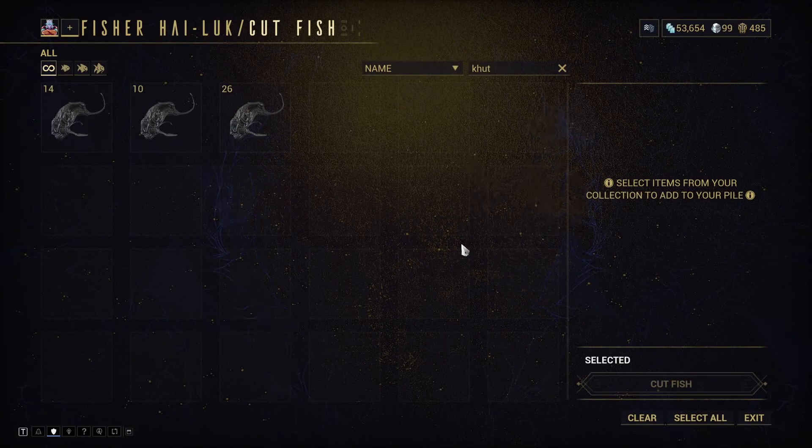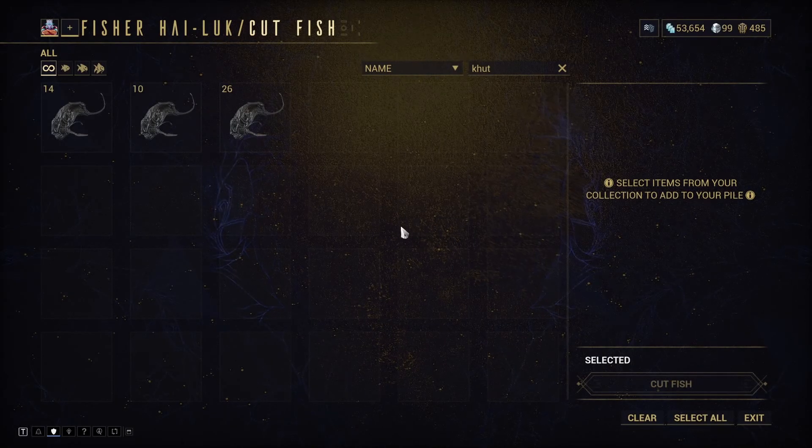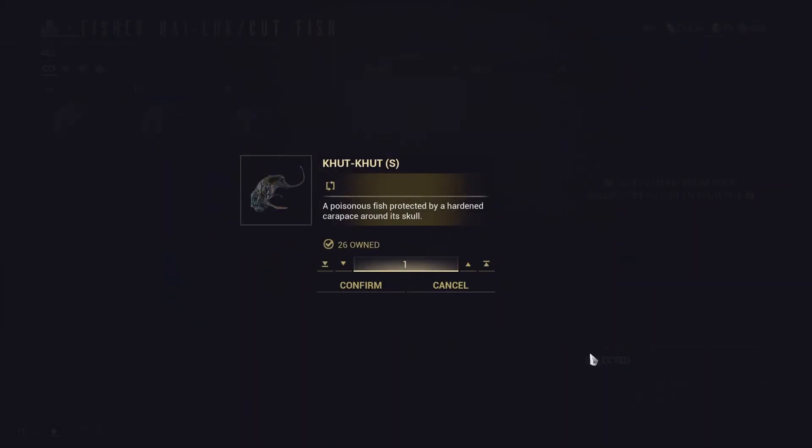To get the actual results you need to go to the fishing lady and set this, then click the cut fish option and select the fish you want to cut. Let's go ahead and select the fish right here.